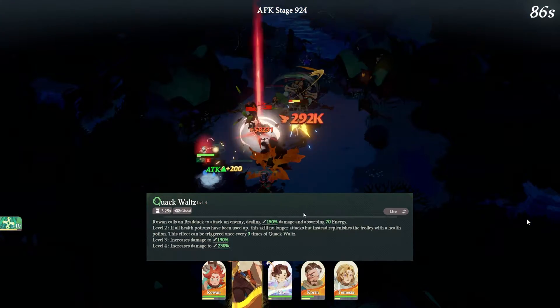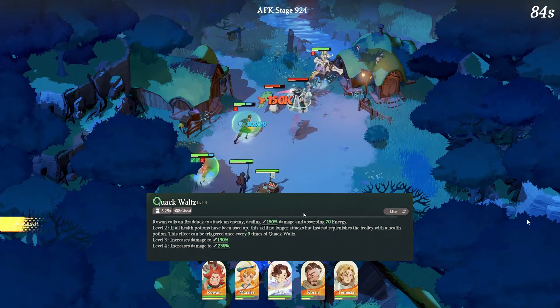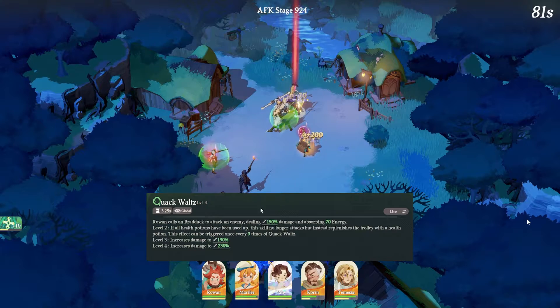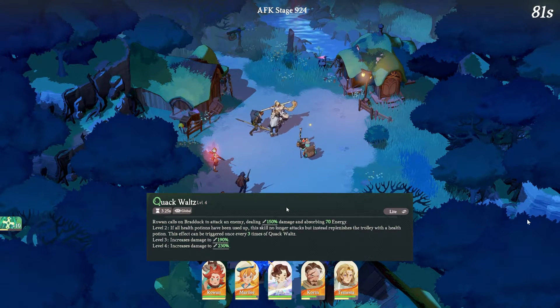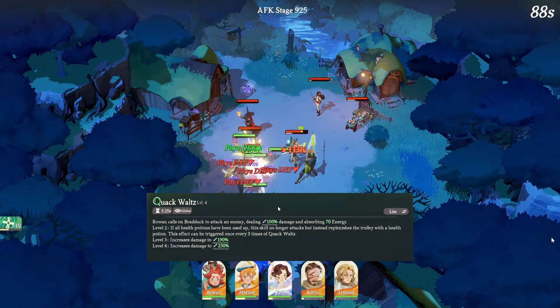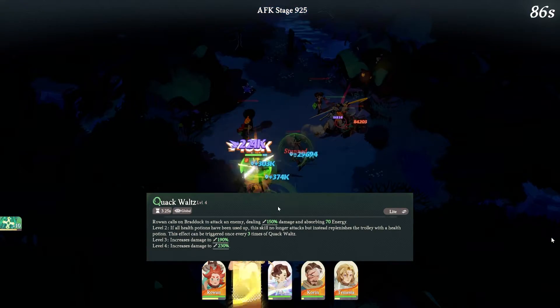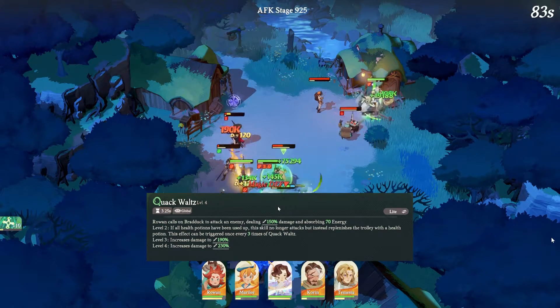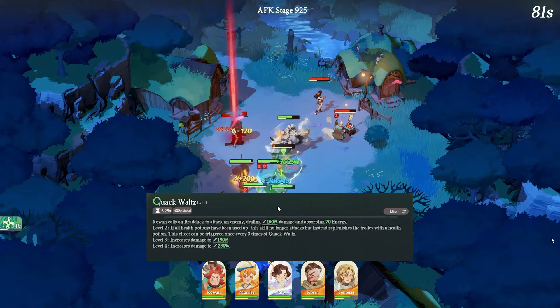The other skill is the Quack Wasp, which is kind of like the damage-dealing factor from Rowan. Rowan is going to call on Bardock to attack enemies dealing 150% in damage and absorb 70 energy. After that, leveling it up increases what it actually does. So that's pretty much what we're getting on the base kit.